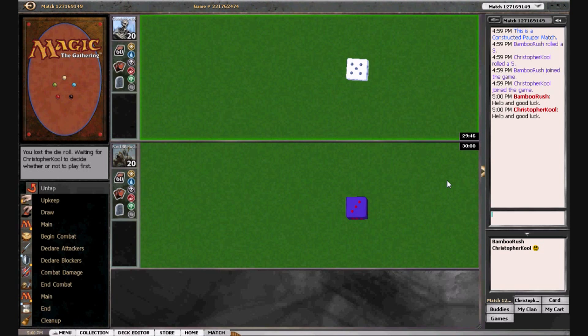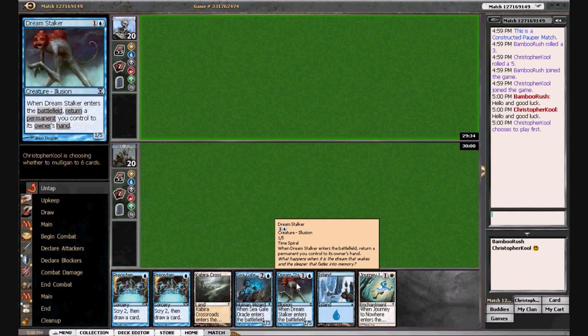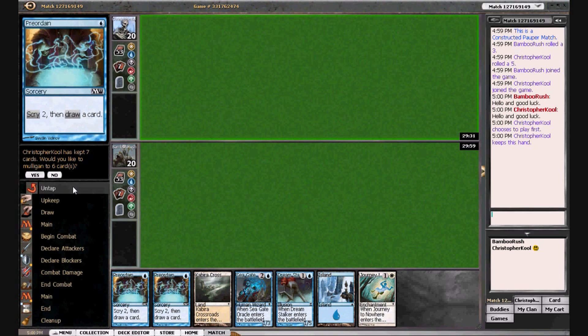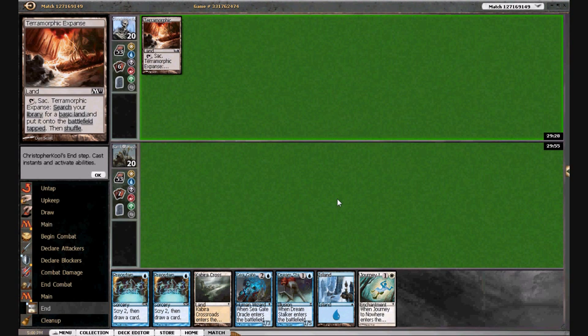A big thank you to Chris Cool from MTGO Academy for playing. He's going to play first. I think this hand looks quite good for us — we don't have our third and fourth lands to start getting the Stalker and the Seagate Oracle online, but we do have Preordains and Journey to Nowhere to stay afloat. He's probably leading on a fetch land, as we see.